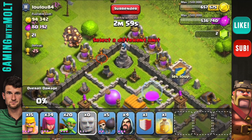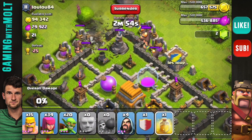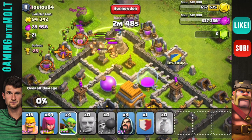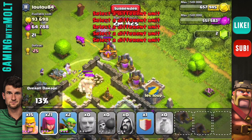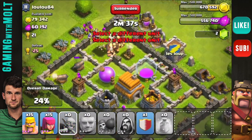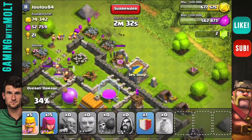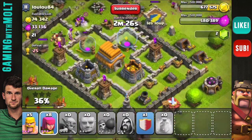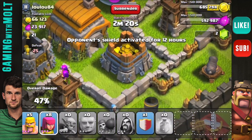Let's drop our giants in right up here, wait for that mortar to strike, and drop those wall breakers. Let's go ahead and drop a healing spell right there, drop some of these goblins. We do have some clan castle troops to worry about, so hopefully these wizards and some of these archers will head in there and take care of business. Our goblins are running around — we're going to keep on dropping our barbarians and archers along the outside so they can do some work for us.